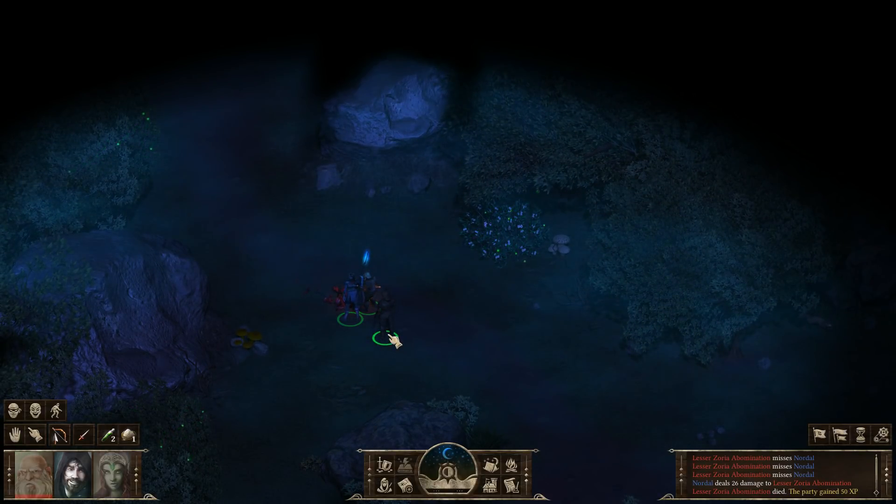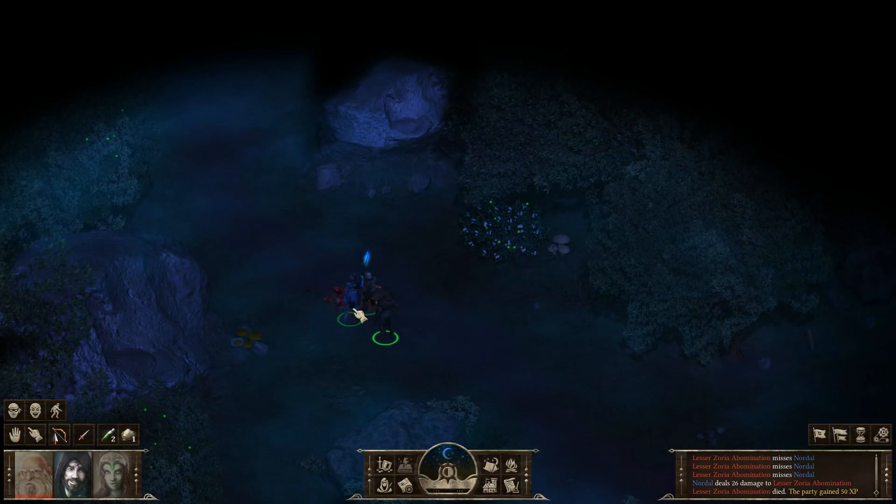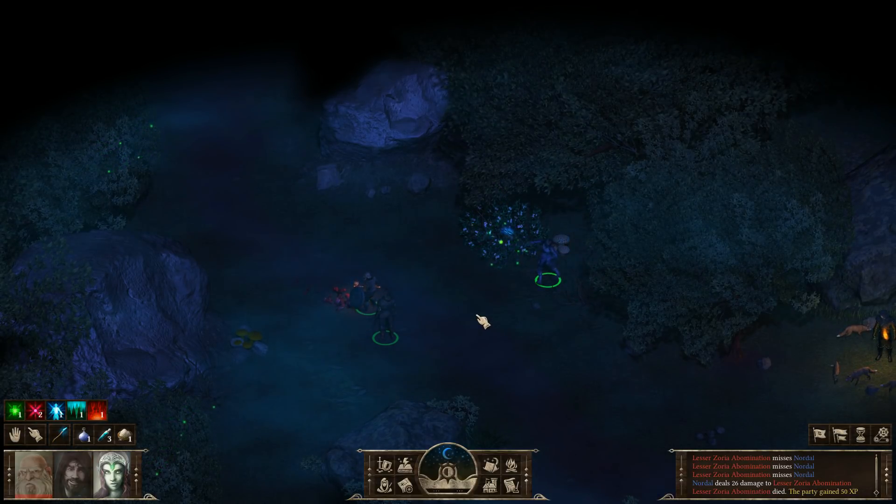If we open up the inventory we see new arrows. Hopefully these will help in the next area if we get into a fight, so I'm going to equip them now. A lot of plants and other objects in the game will contain crafting materials. This bush has fireflies on it, so I'm going to grab one for later.